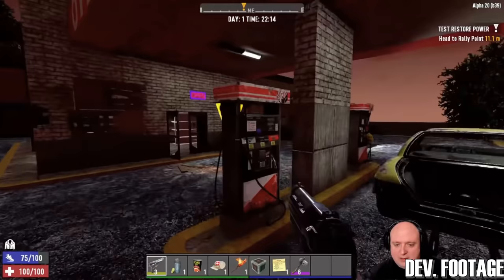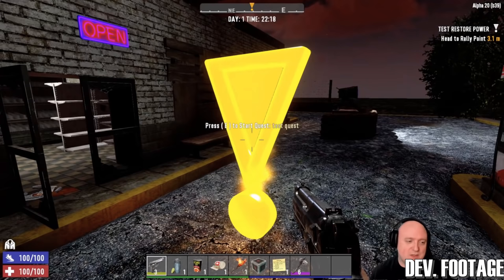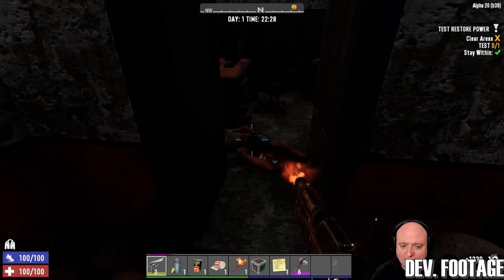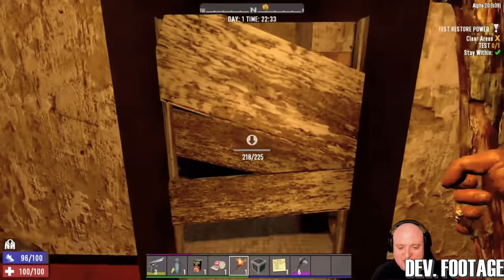Number six: big quest changes. There will be the addition of tier 3 buried supplies. A new quest type has been created — Restore Power — where upon activation, all lights are turned off in the POI and you are tasked with going through to repair one or more generators to turn the lights back on. There are discussions to implement a bonus if done at night. Quests given in a particular biome will result in a quest destination in the same biome, but this is still in discussion. You can now cycle through quest tiers — if you've unlocked higher tier quests, you can always go back to lower tier quests for easier and faster jobs.